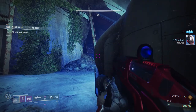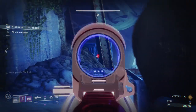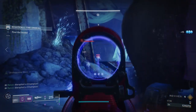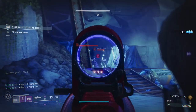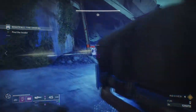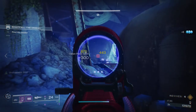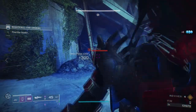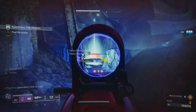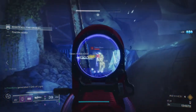When you get to the bridge area, a lot of people are going to die here — there's a lot of crazy stuff happening. There's a bunch of champions, scions, snipers, and taken knights. Just take your time, make sure everything's dead, don't run in blindly, always know where you're going. Remember you have a sword — sword peek corners if you have to. This is not PvP, you don't have to feel bad about it.